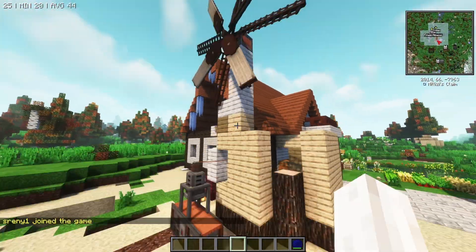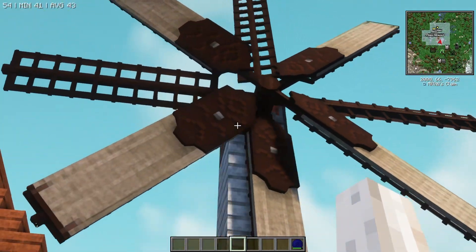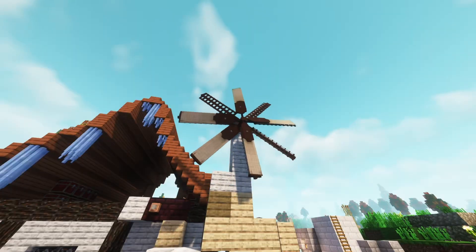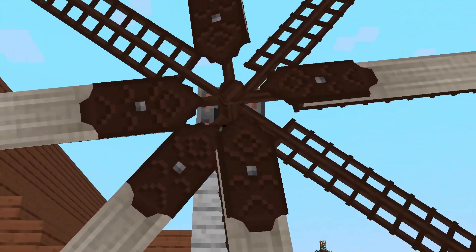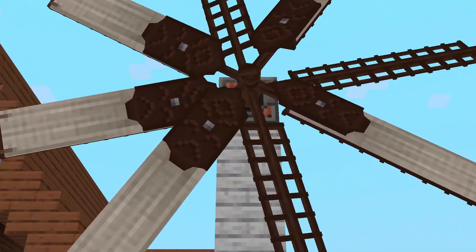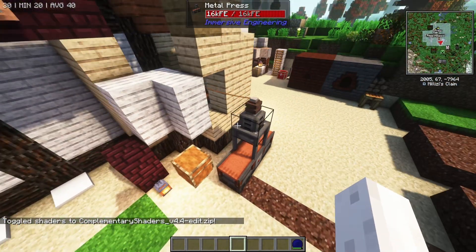This is new — we have an actual windmill, the first windmill I've seen. This is from Immersive Engineering. Look at how beautiful it actually looks with shaders on, because the shaders add effects to the texture making them very detailed. If I toggle shaders off it goes back to just being 16 by 16 — but honestly Immersive Engineering makes their blocks look good regardless.